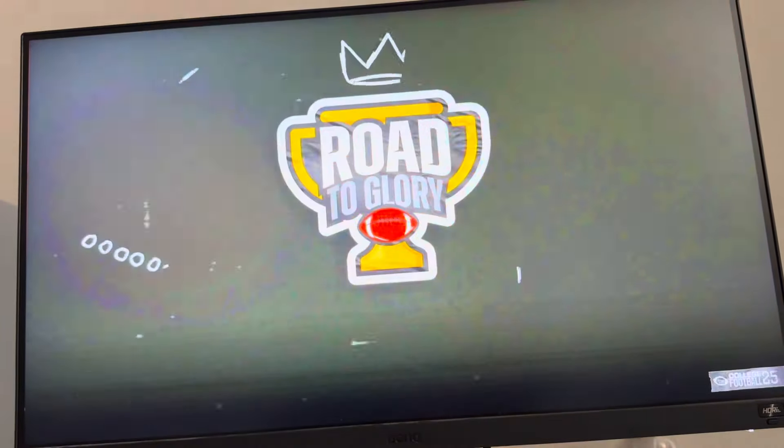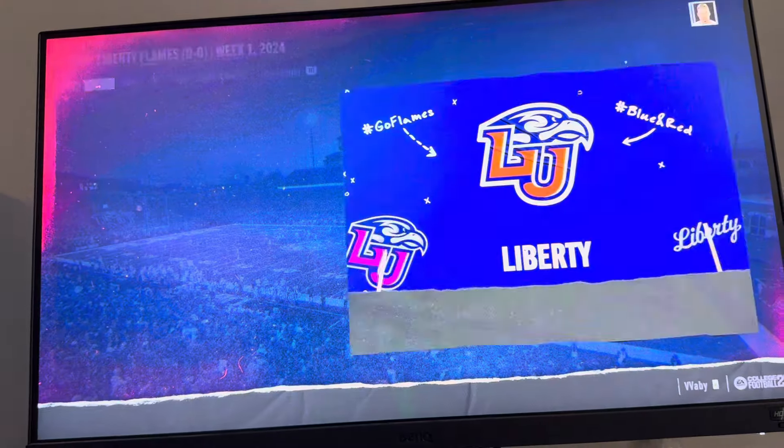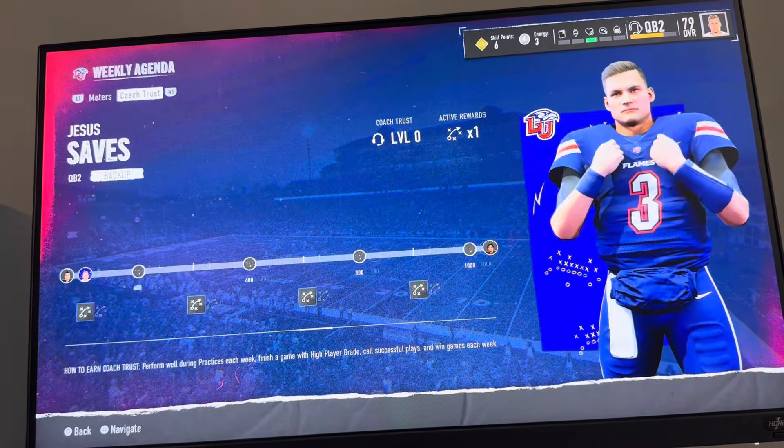You can do this by loading into Road to Glory. Then in Road to Glory you want to go to Weekly Agenda. In Weekly Agenda, if you go to Coach Trust, you can see where your coach trust is at on the backup.